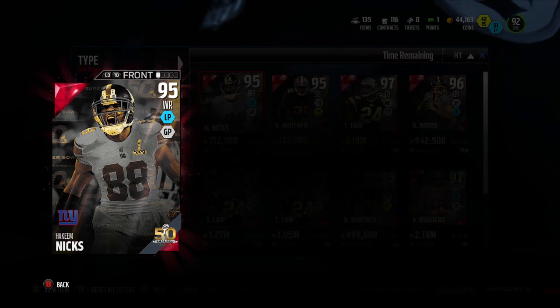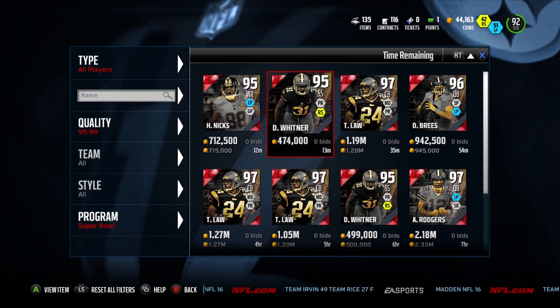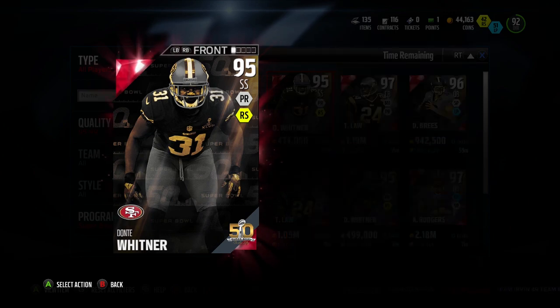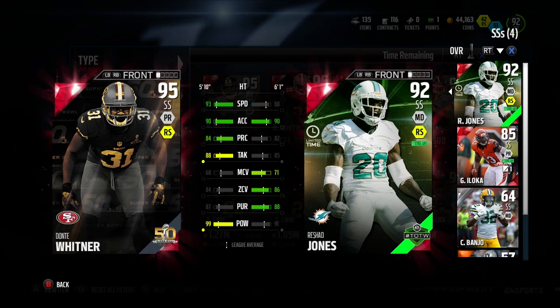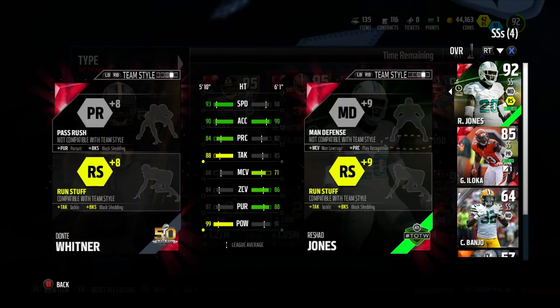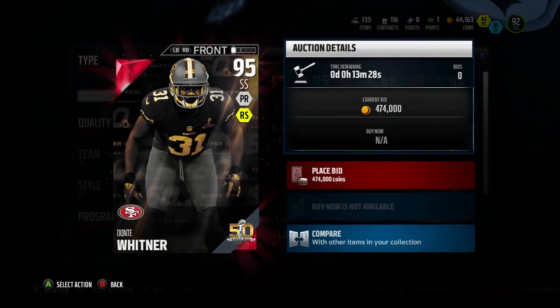Obviously compared to Brandon Marshall, and considering Marshall is the cheaper card, you guys know who to go with in that matchup. Another one of the new cards that came out is Dante Whitner, and we can compare him with Rashad Jones. As you can see, he's got Jones beat in speed, same acceleration, beat him in play recognition and tackling, but has less man coverage, less zone, and less pursuit. He does have 99 hit power, so this Dante Whitner card looks very good nonetheless.